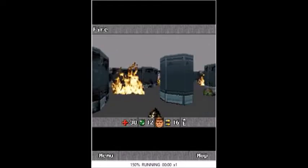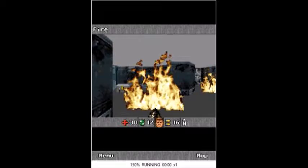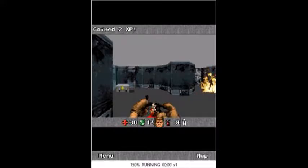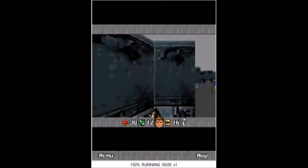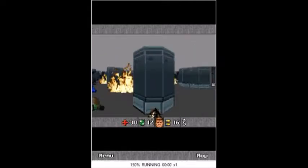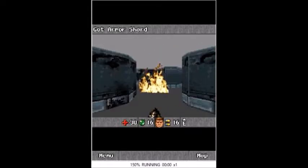There's a potion there — maximum health. Where to go? Ooh, look at that, we got a medkit! Oh, I see armor. Came for armor.